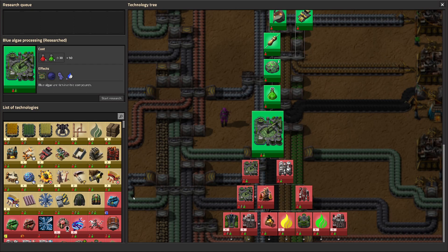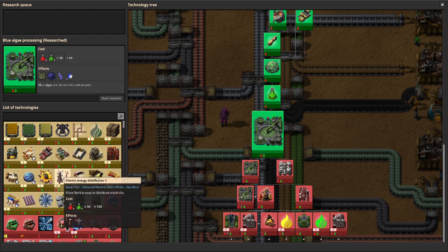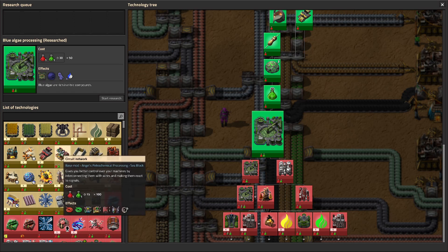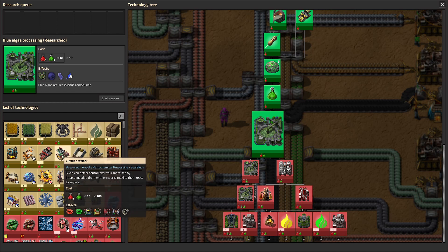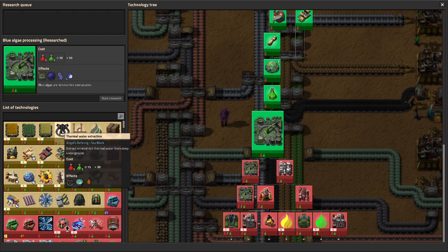I want solar panels so I can start saving fuel during the day. I want electrical distribution because I want the medium poles — they provide more coverage per pole. I want circuit network for the red and green wires, and I want the switch because I want the ability to start controlling things.